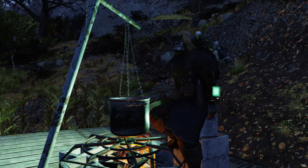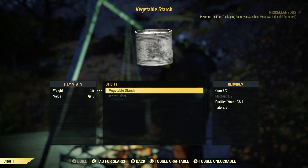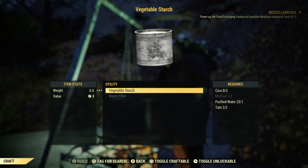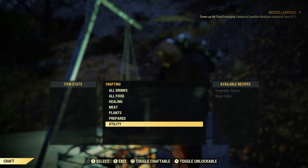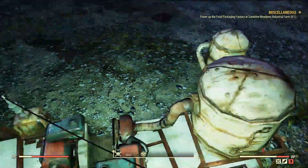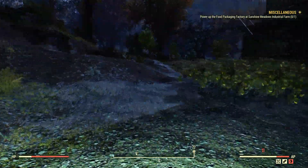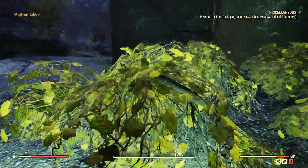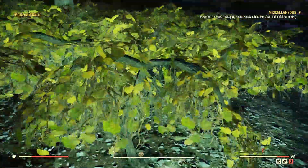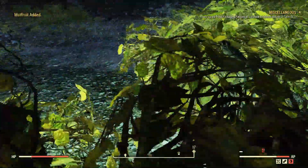The reason you're doing all that is so you can come to the cooking station, go down to Utilities, and get the Vegetable Starch. You want to go ahead and create yourself some Vegetable Starch. As you can see, I still need some fruit — it's going to happen in a second. Once you've done that, you're going to want to put them in the scrap box. Also make sure you set up some purified water, because it's also one of the ingredients.